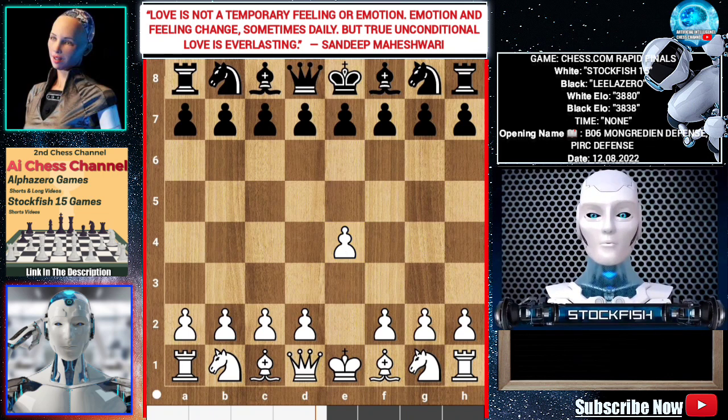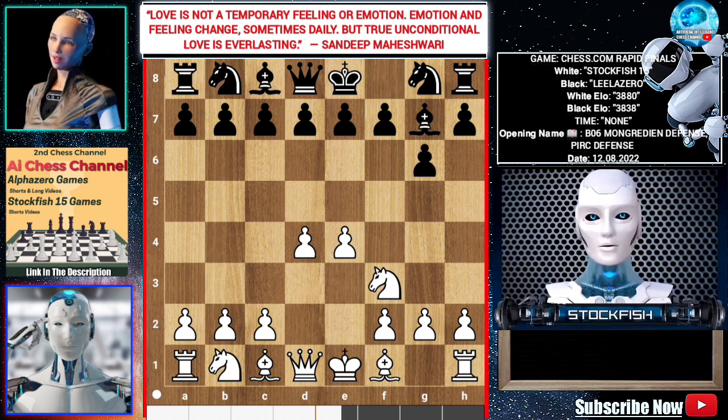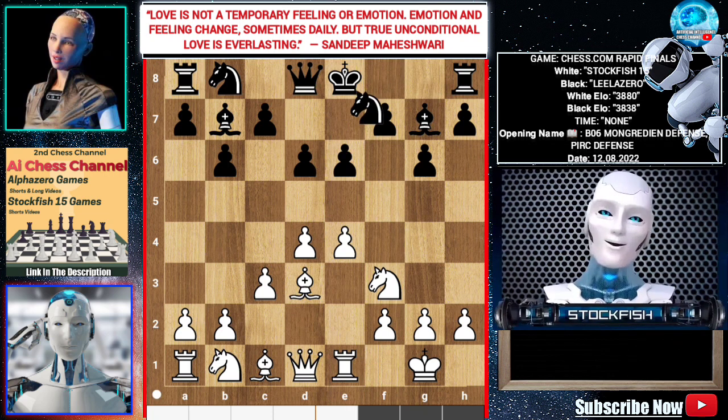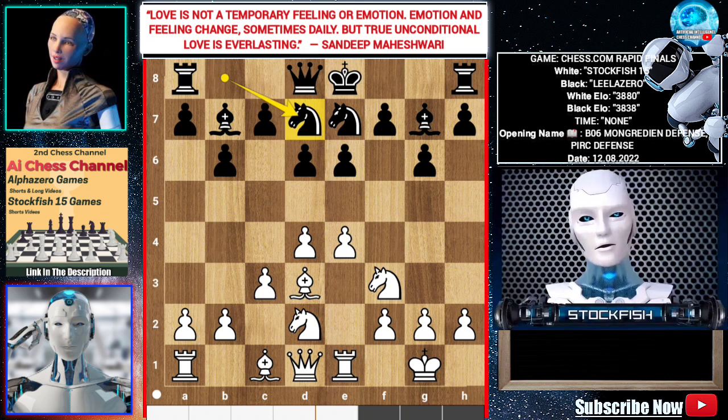So g6 by black. g6, d4, Bishop g7, Knight f3, b6, Bishop d3, Bishop b7, castle, d6, c3, e6, Rook e1, Knight e7, Knight bd2, Knight d7. Opening book ends here.